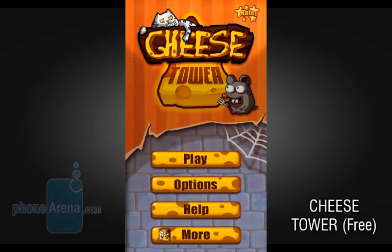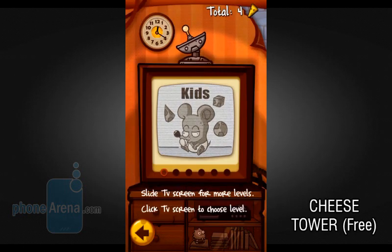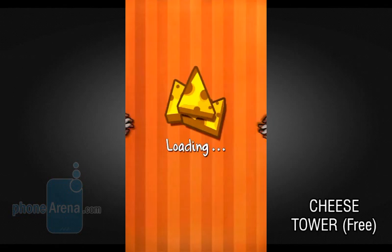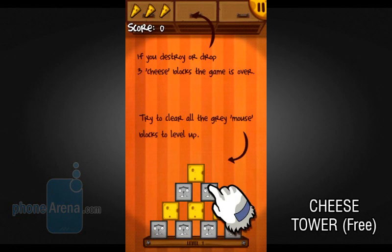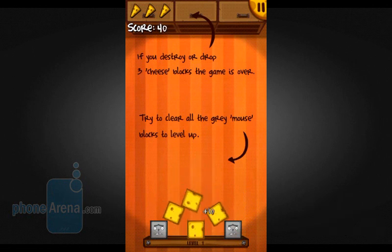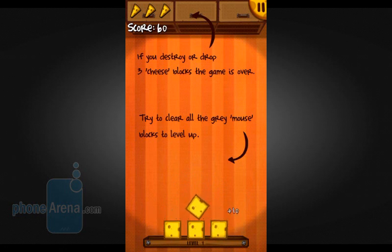And last but not least we have Chase Tower, which is another physics-based puzzle game. The player must clear all the gray blocks by tapping on them while making sure as little yellow blocks as possible fall off stage. If three of them fall off or break, the level has to be replayed. This is PhoneArena — enjoy playing these puzzle video games on your Android smartphone or tablet, and thank you for watching!